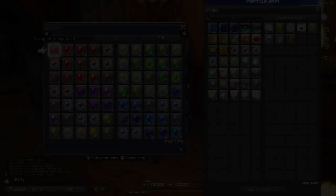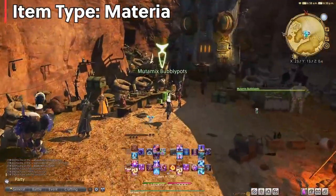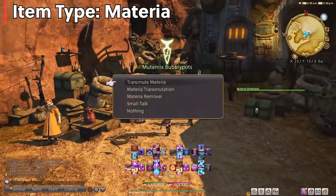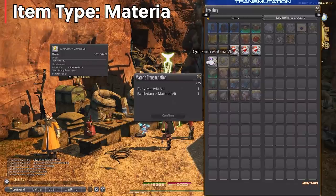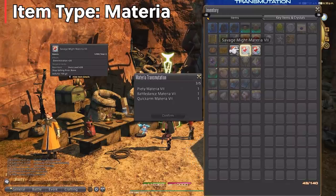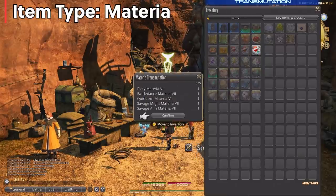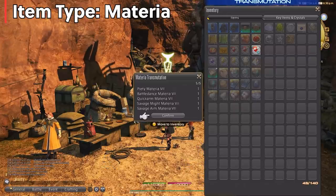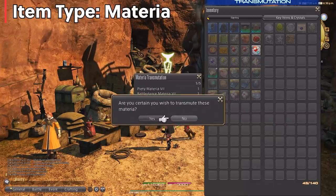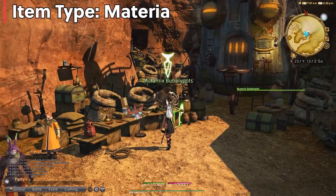Next up is Materia. Materia is actually quite important in this game as it adds stats for your jobs. You should not worry about melding Materia before endgame, but you should keep all of your Materia. You'll get methods later to convert it into better Materia, and you never know what you'll need. It does pay off — some critical hit Materia can go for 10,000 to 20,000 Gil per piece.